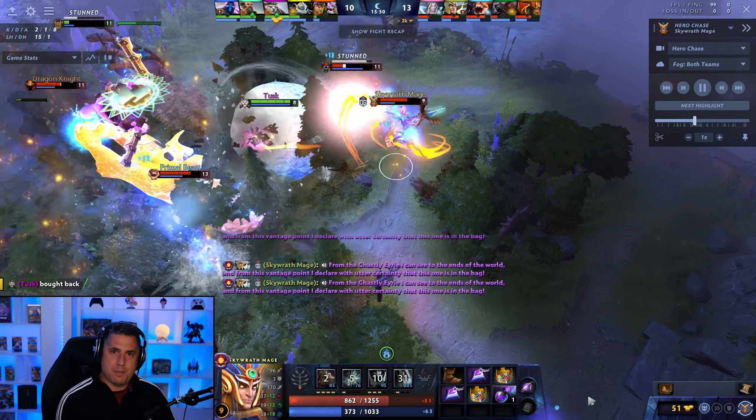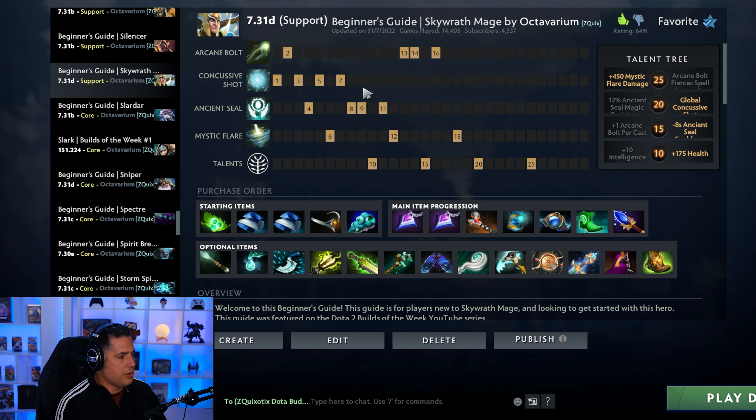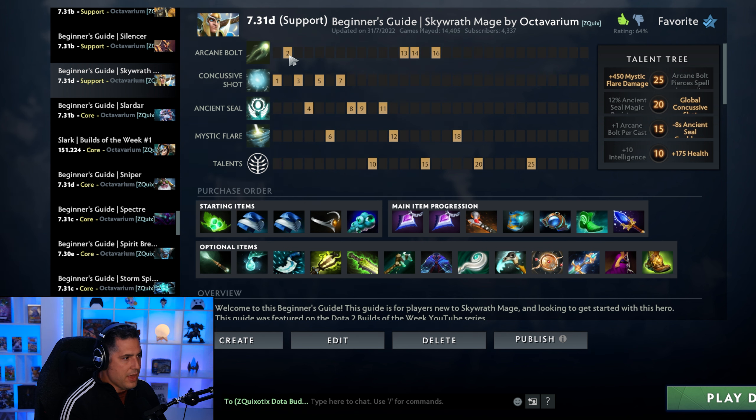Skywrath is back in the meta. Basically the way he's being built right now is you take Concussive Shot early on with Ancient Seal and value points in Arcane Bolt. There is an alternative build that a lot of pros are starting to move towards — I left this build like this because I think it's more beginner friendly, and it's what I focus on in my beginner's guide. This build focuses on Concussive Shot, but alternatively there are other builds that take a value point in Concussive Shot and focus on Arcane Bolt with a value point in Ancient Seal.